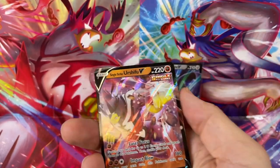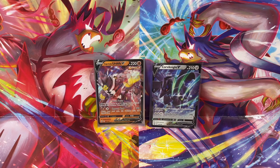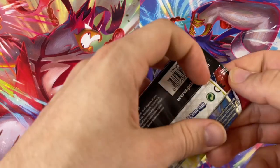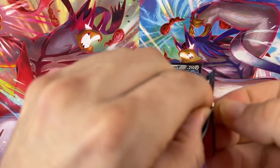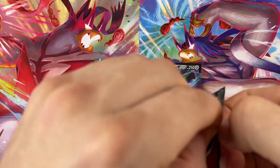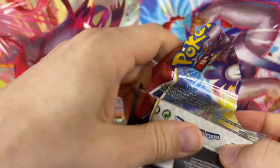Our Corviknight's got a friend. Let's bag that. That's awesome — we're proud of that one. Welcome to the family. And let's see if we can get a little Rapid Strike brother. Yes, and or sister. Whatever you got.